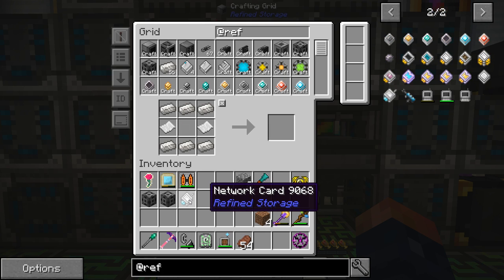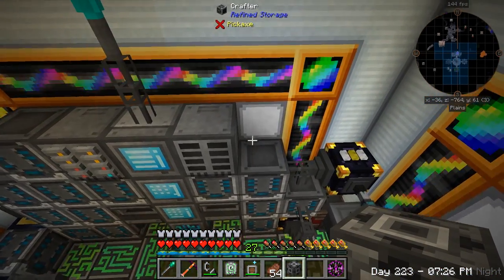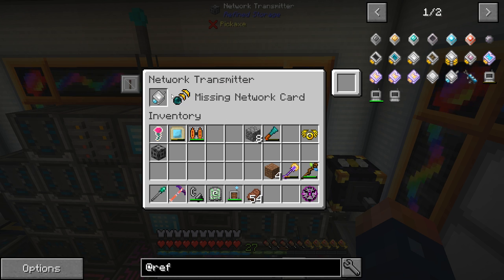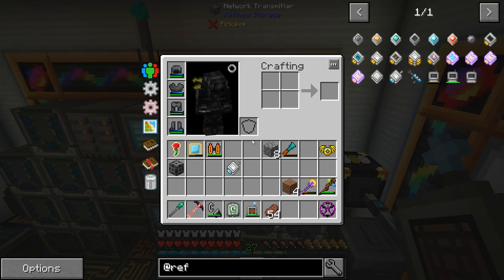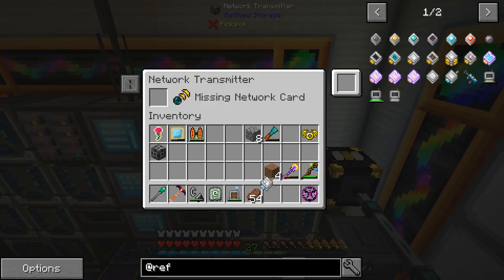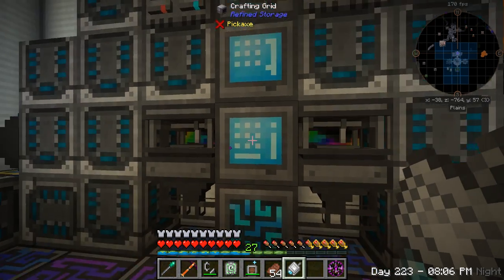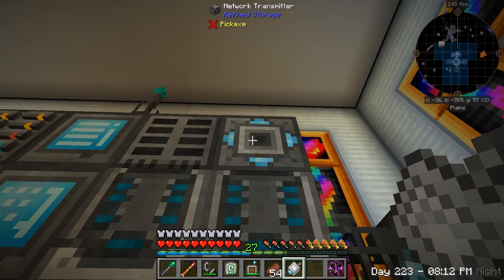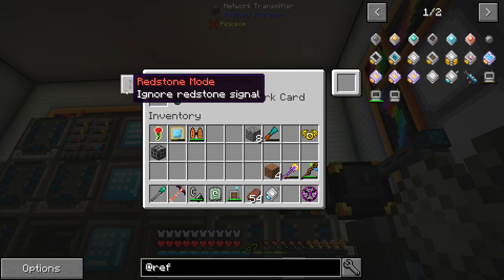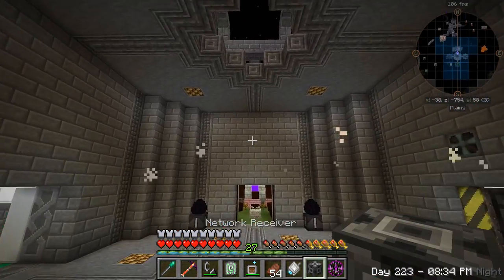There we go — the network card. I don't know if we need more than one but I think we need at least one. We're gonna place our network transmitter right here — kind of blocking our light, but that's fine. I think you put the network card in this one. The network card has to be linked. Thought maybe it doesn't... still missing a network card. Forgetting how to — maybe it's supposed to be the other way around and we place the receiver out here. Let's go place our receiver.